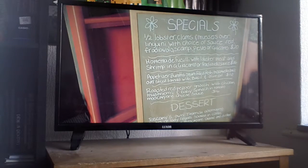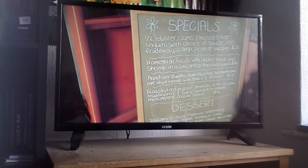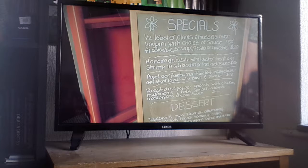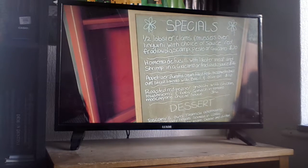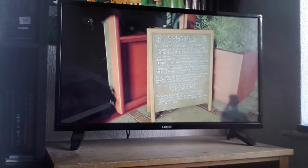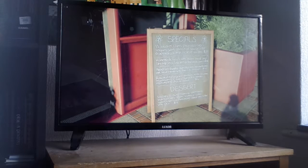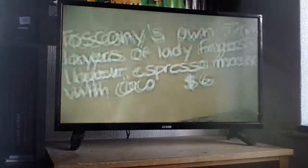I've gone all detail with it. They've got one and a half lobster clams, mussels over lagrini — whatever that is. Put down in the comments how you pronounce that. With choice of sauce: red... I don't know how to say that... scampi, pesto guamero, for $20. Homemade facilie with lobster, meat and shrimp in gambler, roasted red wrapper. You can pause the video or screenshot that. Toscanism... tiramisu... it means lazy fingers soaked in coffee. Whoa! Liquor dingy coco — six dollars, that's a bargain. Right, let's go in.